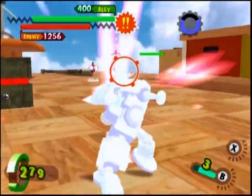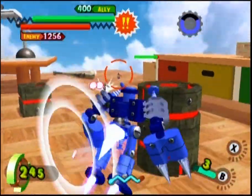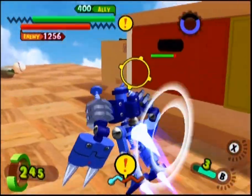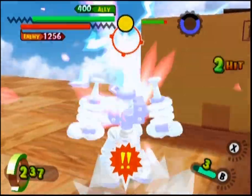His axe ability dictates his usefulness. In single combat, Thunder Robot will throw out an electric tether. It will hit an enemy and then dissipate, doing very little damage and is basically worthless.